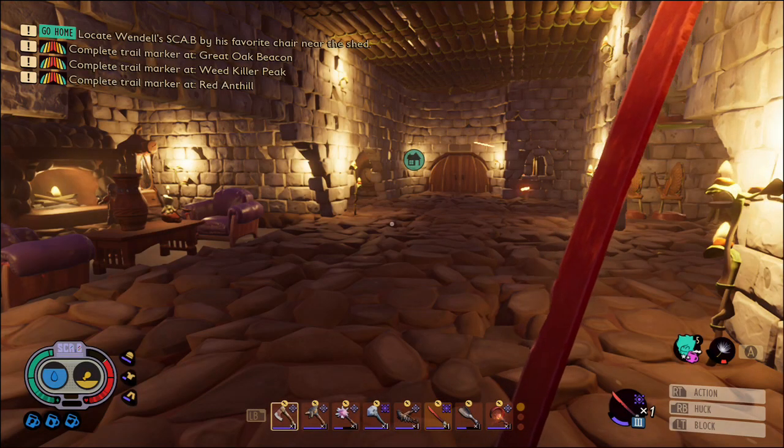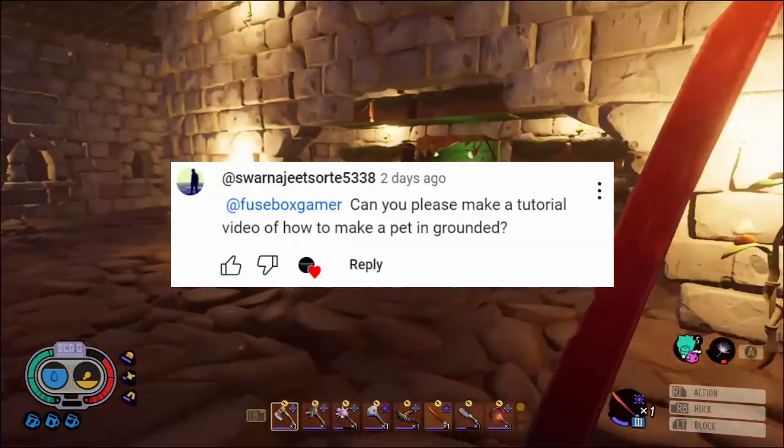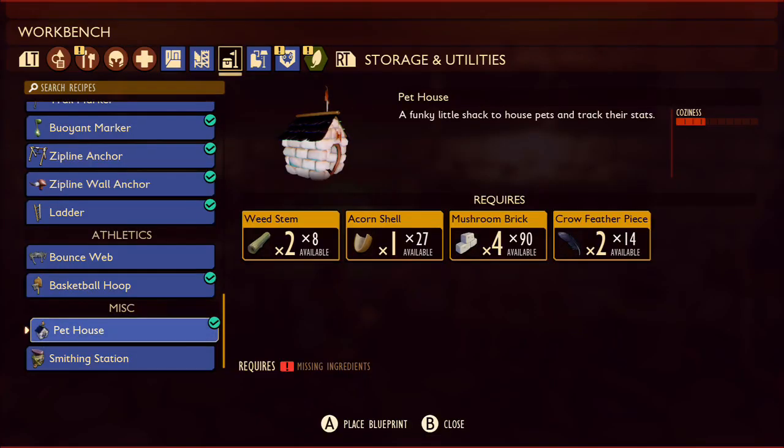Hi everyone, welcome back. In this episode I'm going to be getting some pets, thanks to a lovely suggestion from Saranjit — sorry if I butchered your name. So the first thing we're gonna do is build a pet house.